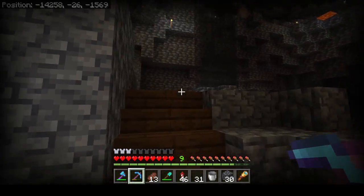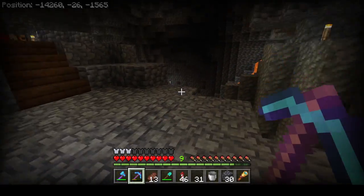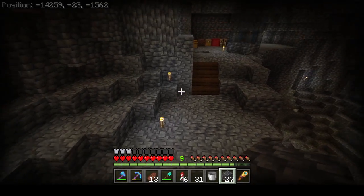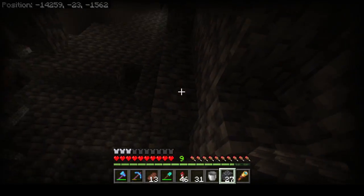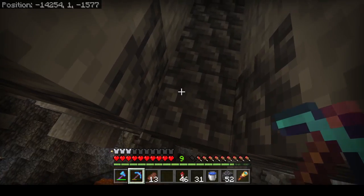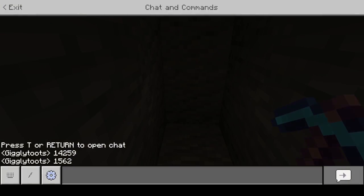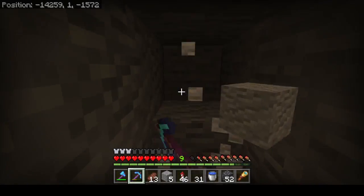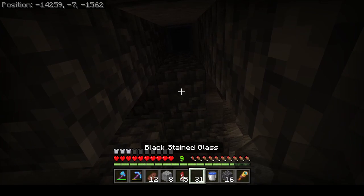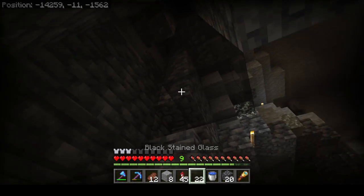We have to drop these guys 23 blocks down to get them to be a one-hit kill. Seeing as we're at Y level 26, maybe we just make the math easy and put the chamber right here, bringing them up to Y zero. We've got up to Y one and need to get to Y zero, and also to Z coordinate 1562. We've found where we're going to land and now it's time to start tunneling, but I need to make this enclosed so that we don't have any escapees. Hopefully I have enough black stained glass for this.